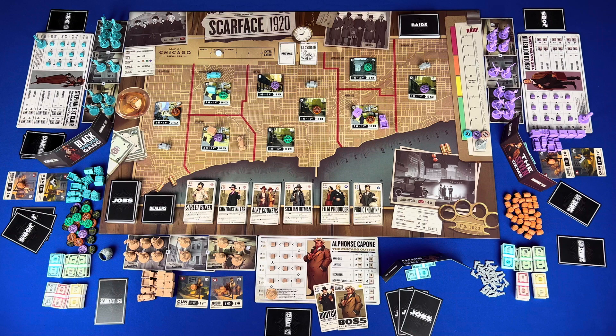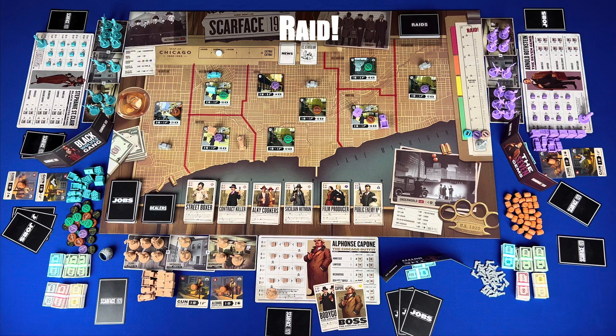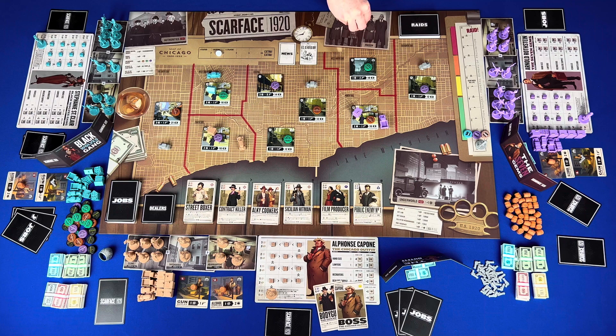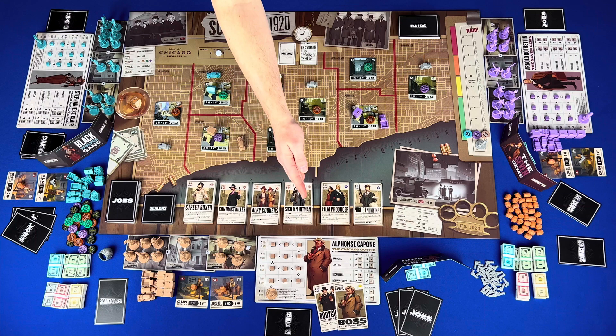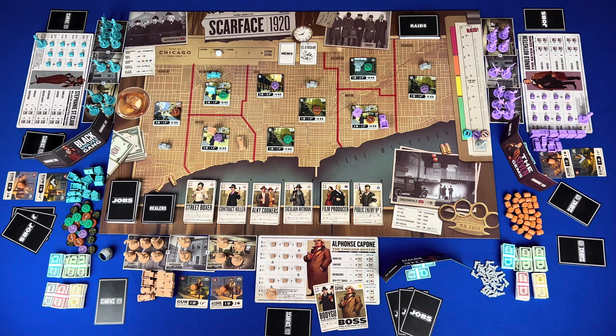During the extra extra time phase, carry out five steps. Step one, carry out a raid: put all thugs from the underworld in prison, reveal the top raid card, resolve the overall effect, apply the appropriate effect to each player based on their crime rate, then reduce their crime rate by the level indicated at the bottom, and discard the raid card. This also occurs if a player's marker reaches the top level on the crime rate track. Step two, increase Elliot Ness's level by one — if on the same space as a player, they must move one space above. Step three, refresh the associate market: discard the last cards in each one to three and four to five deck to the bottom, slide down, and reveal the top card of each deck. Step four, reveal the next news card and it becomes active — if it is prohibition ends, the game ends. Step five, return the time marker to the start time space, then player turns continue until the prohibition ends news is revealed.